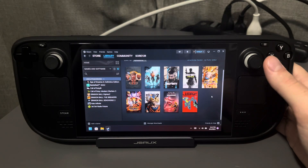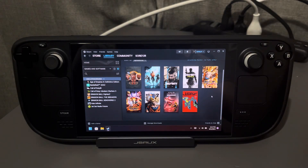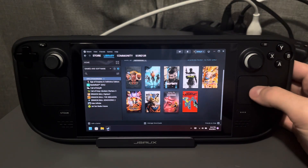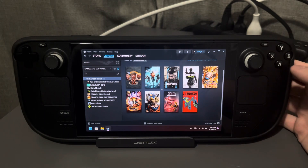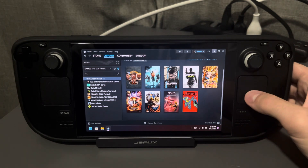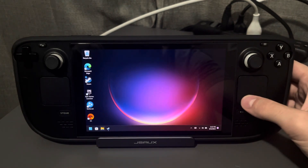So running Windows will give you access to all these games and others. Destiny 2 is another big one with anti-cheat that isn't supported on SteamOS — they just won't allow it to run there. All of these games work pretty well on Windows. Battlefield 2042 can be hit or miss depending on map size, but smaller and regular-sized maps work fairly well. Game compatibility is definitely a big plus.